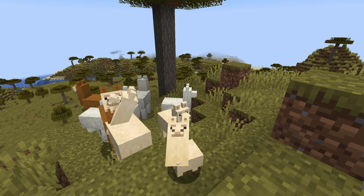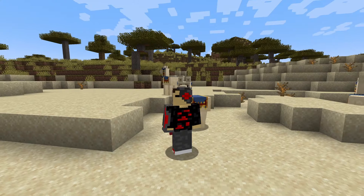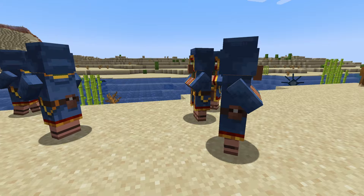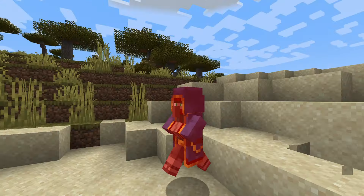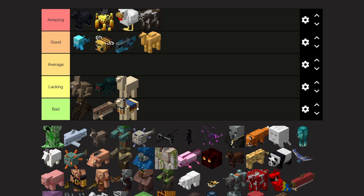Trader llamas are the exact same concept as the normal llama, but they permanently have the wandering trader carpet on them. This is arguably a lot worse because they aren't even customizable. And worst of all, they have to be related to the wandering trader — so if you hit the wandering trader, both llamas will start to attack you. I'll put them in the bad tier.